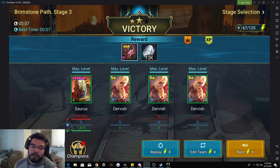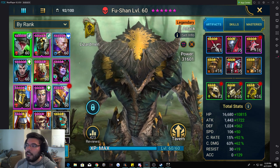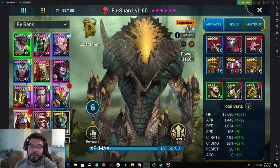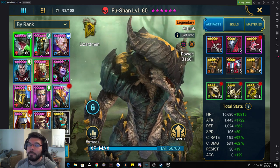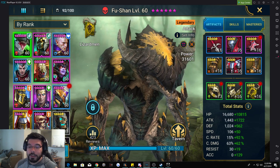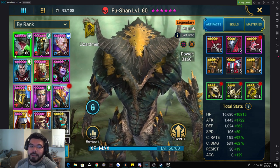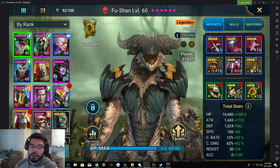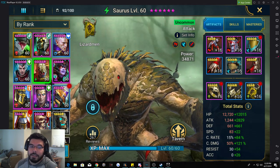A 12-3 farmer is top priority — above clan boss damage, above arena, above anything in this game. I used to have my legendary as the campaign farmer and it cleared in 30 seconds, but he's a red affinity champion which was getting countered, so I really needed either a blue or a green champion to farm.